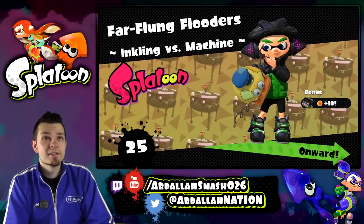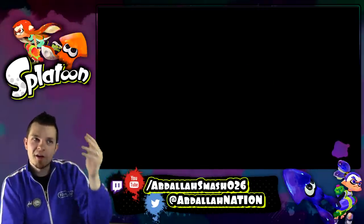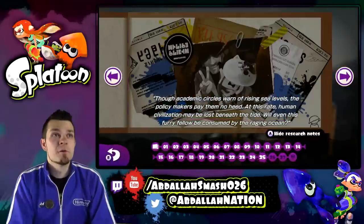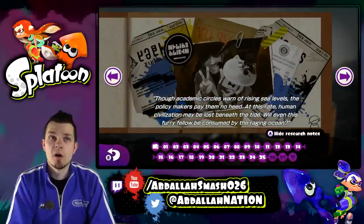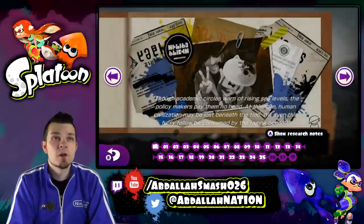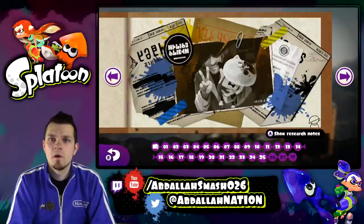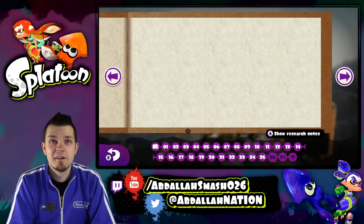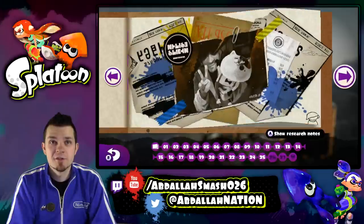It only took a couple tries because while you were warping over to the next area, it kind of gives you a different angle of what to look at, so we'll keep that in mind for future episodes. Far Flung Flutters: 'Though academic circles warn of rising sea levels, the policy makers pay them no heed. At this rate, human civilization may be lost beneath the tide. Will even this furry fellow be consumed by the raging ocean?' Is Judd a lone survivor? All the humans are gone but this cat somehow managed to live. What animal is this thing turning into? There are only two more pages to see it — Judd is rotating into something new, maybe an Octo-something?